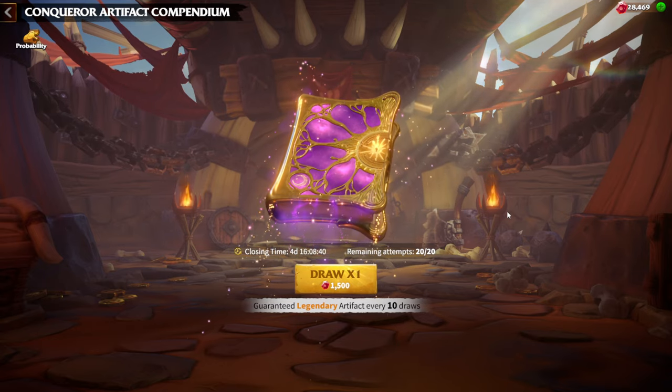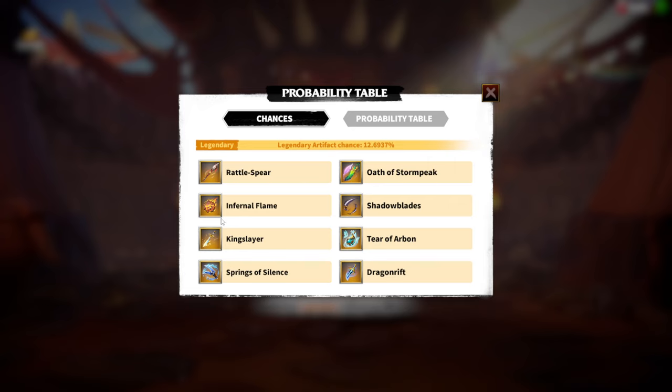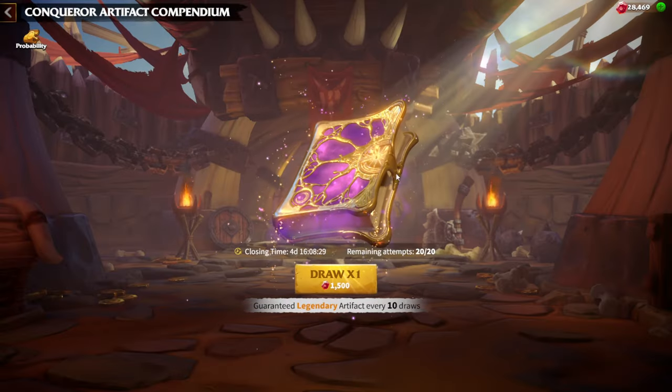Let's wish myself good luck and hope that I get Rattlespear as my number 1 choice, then Infernal Flame, and then Shadowblades. Those are the 3 Artifacts I want to see from this Compendium.